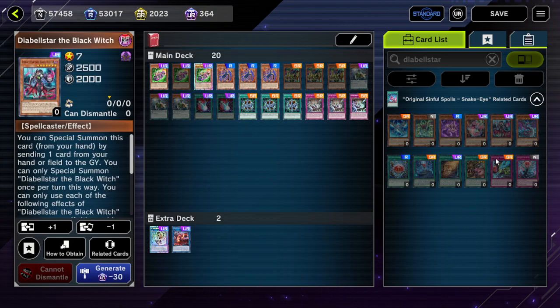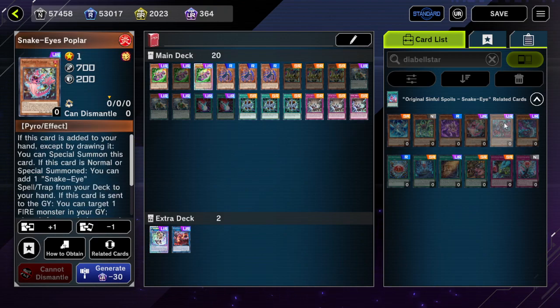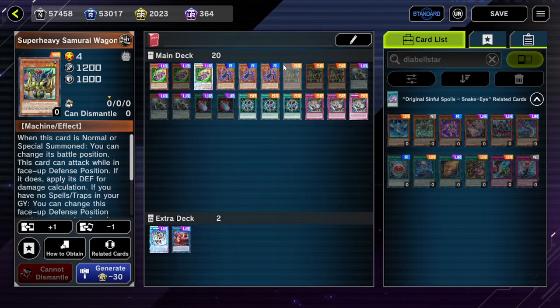9 starters with only special summons versus 3 for SHS. This is actually somehow more hand trap-resistant than Super Heavy Samurai by miles — notably resistance to Droll, resistance to Ash because they're all one-card combos, and also resistance to Imperm as well, since it's mostly special summons.